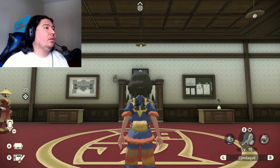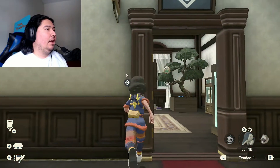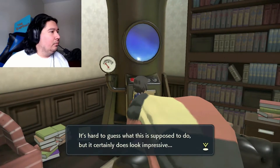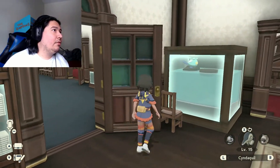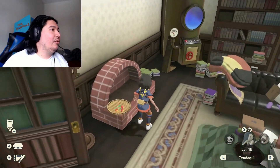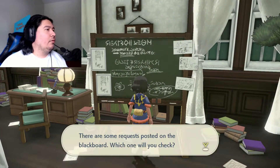Let's go talk to Kamado — oh yeah, he's upstairs. Do we have a request in here? Look at little Rowlet. And where's Oshawott? There's Oshawott — just standing there menacingly. Cyndaquil would have been right here if we hadn't picked him. Let's look at the board.